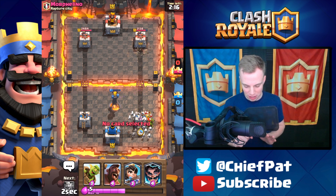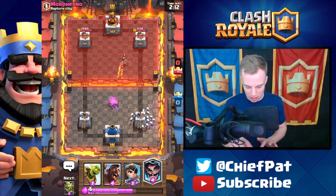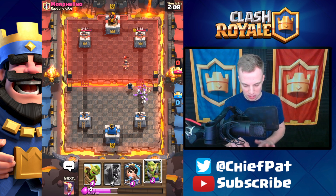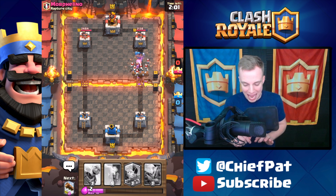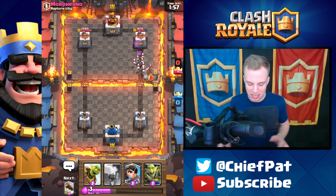I was gonna play my Electro Wizard, but my Skeleton Army should be able to counter this pretty decently. Meanwhile, Electro Wizard against his Princess — let's make sure we kill her in two shots. Eventually the Hog Rider is gonna run down the lane. We've got Skeleton and Electro Wizard going in, and the Hog Rider will actually be able to get a hit on the tower, so we're slowly chipping it down.